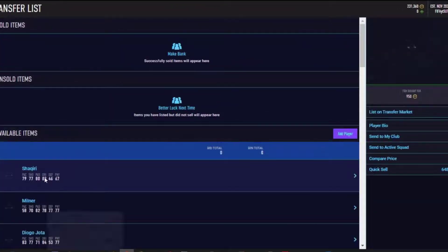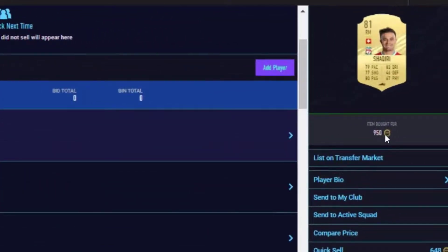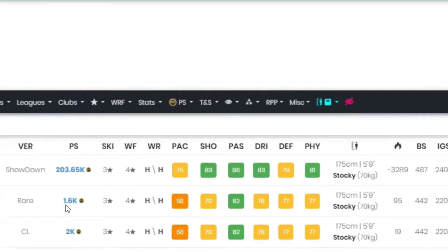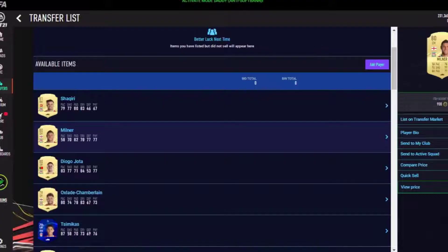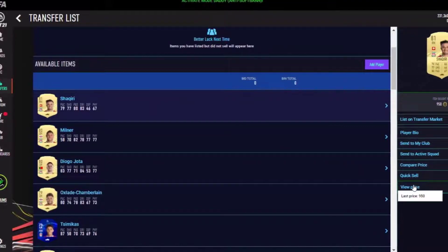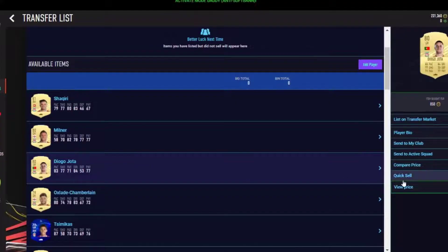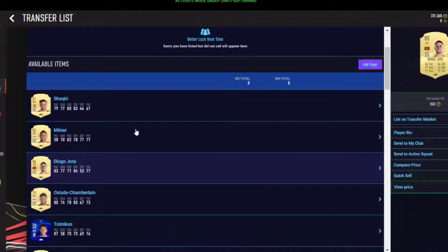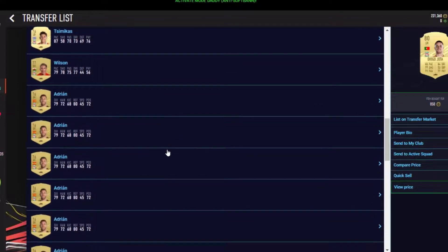We got 31 players guys. We got Shaqiri for 950 coins — he sells for 1.3k. Milner for 900 coins — how much does it cost? He goes for 1.6k. How amazing is that? And Diogo Jota goes for 1.8k. As you see guys, so much profit will come from these players.